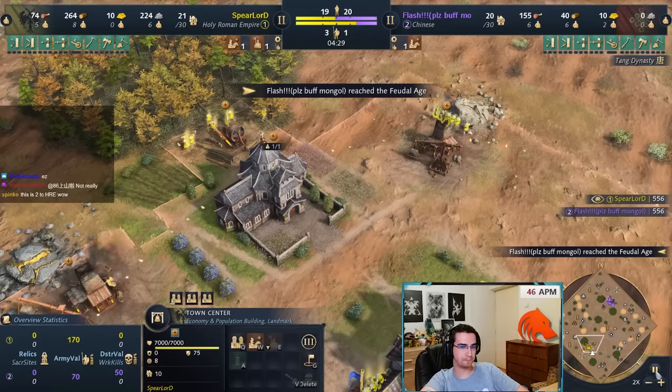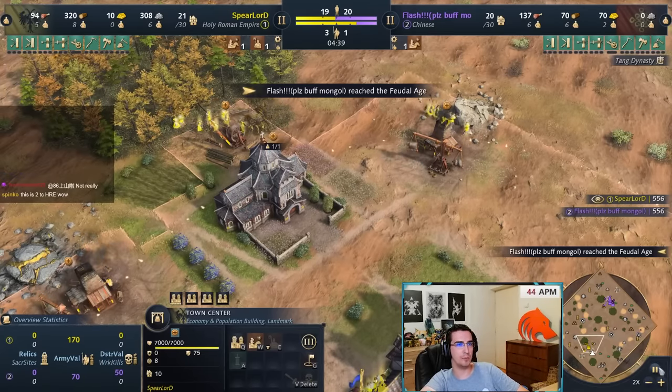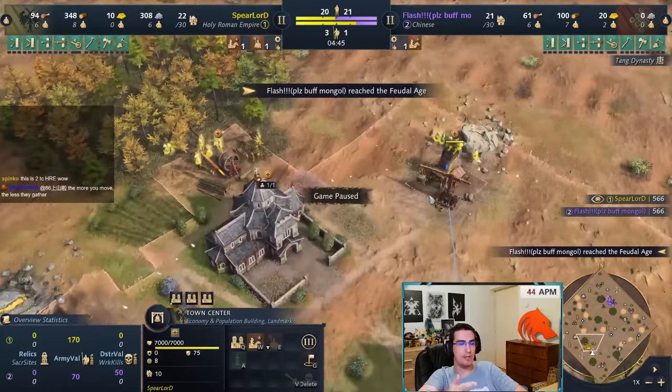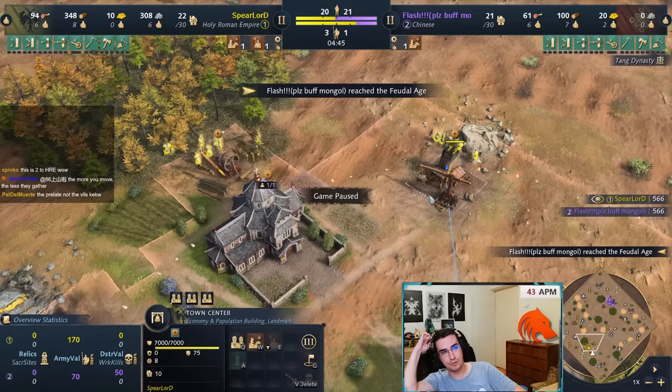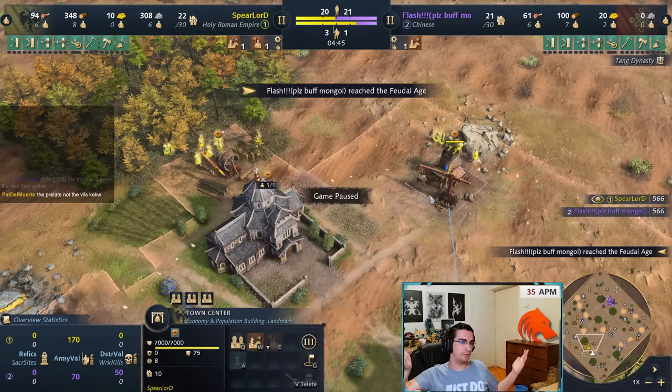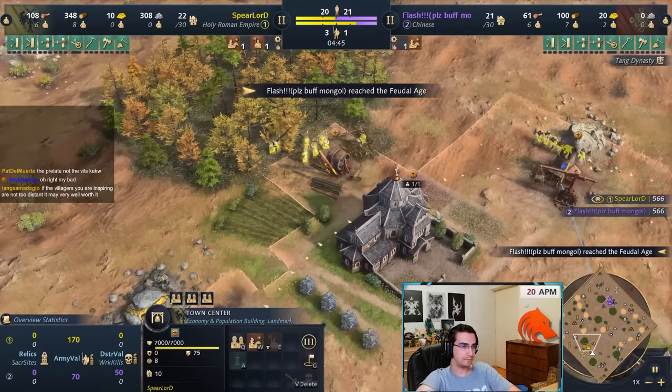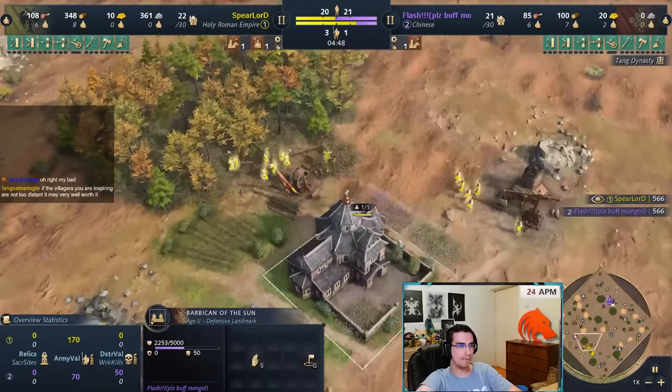As my eco goes up I'm scouting the other side to see what my opponent is doing. I see no aggression, so no reason to make units. With any guide, if I saw French making knights I'd make spearmen and a barracks. Against English I might open stables. You have to adjust based on what you see — I'm not going to cover every single matchup, but if you see French you've got to make spears or your TC is going to get denied.